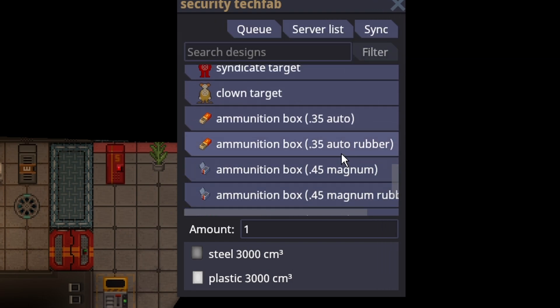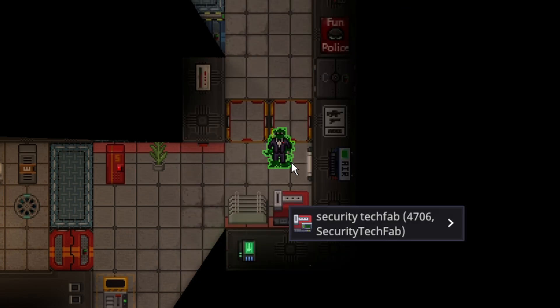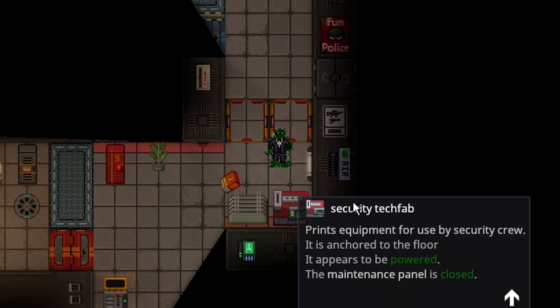The security tech fab can now print entire boxes of ammo. This is another great addition because now you can transfer ammo boxes directly into magazines, so you can pack mags without having to make 60 bullets, which would end up being over 120 clicks — you'd have to right-click the bullet, pick it up, and do it again. It could be like 90 to 120 clicks depending on the gun, which was extremely excessive. Now it's down to however many clicks it takes to fill a magazine for however many bullets you're missing.